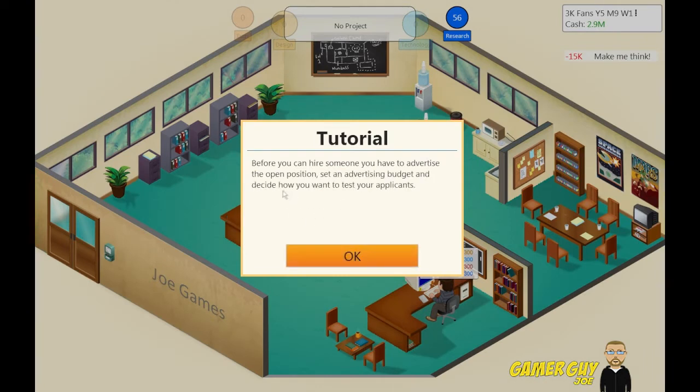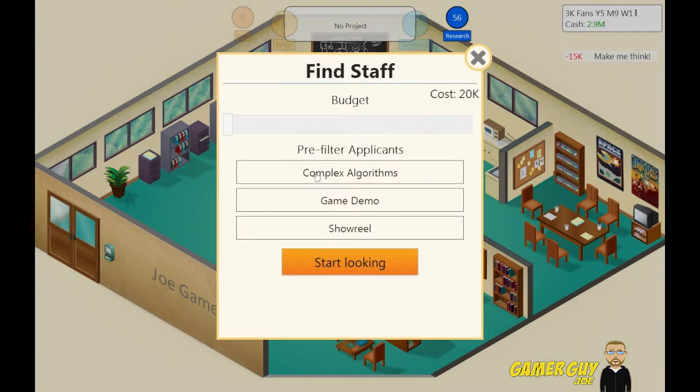Let's also fill a position. Before you can hire somebody, you have to advertise the open position. Set an advertising budget and decide how you want to test your applicants. A high budget will increase the number of applicants, and the different tests will help you find the right balance. So let's set a balance of $100,000?